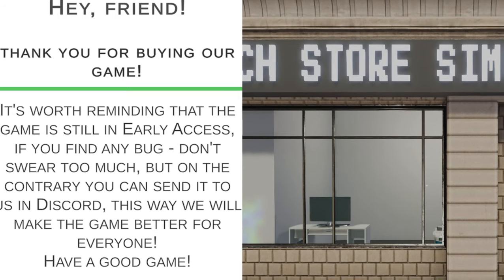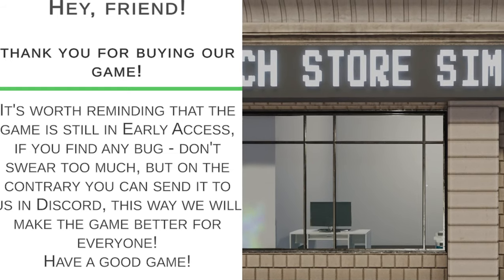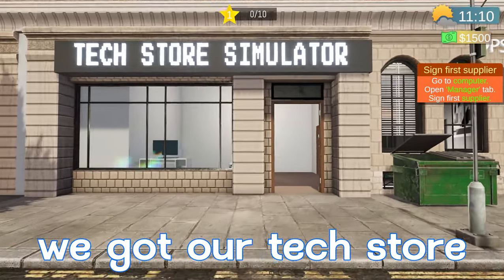We'll click New Game to start us off. "Hey friend, thank you for buying our game. It's worth reminding that the game is still in early access — if you find any bug, don't swear too much, but you can send it to us on Discord so we can make the game better for everyone. Have a good game." Here we are, we got our tech store — let's go check it out.